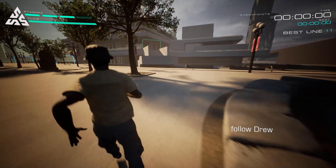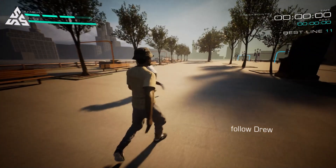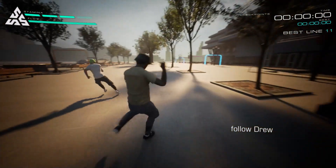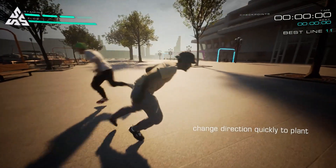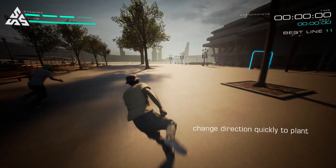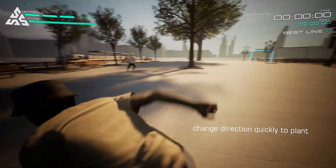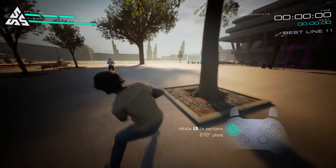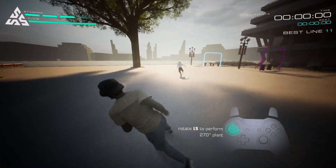Let's look at adding some flow to your movement. Plants and counterplants are a great way to change direction quickly and they look pretty cool too. Try doing some spin plants — they're a great way to change direction even quicker and they add some serious flow to your movement.